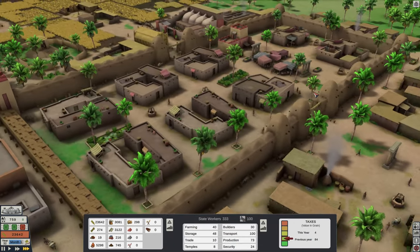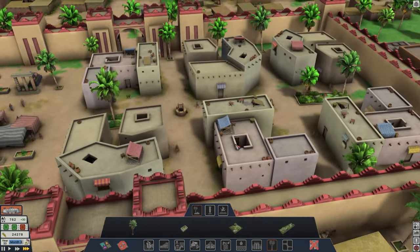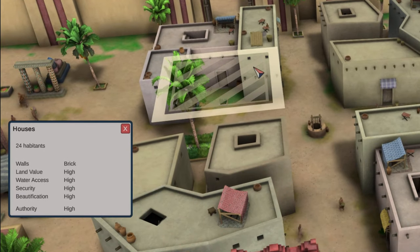There is also religion, crime, beautifications and ornamentation in the form of vegetation, gardens and statues, and buildings which advance in levels and complexity as you provide them the necessary goods or structures in their vicinity.